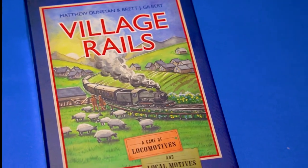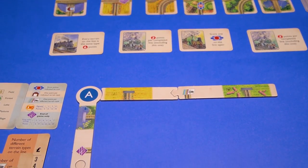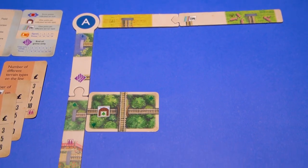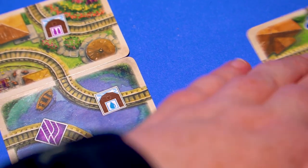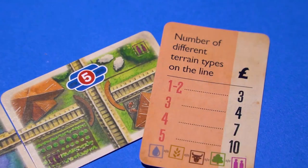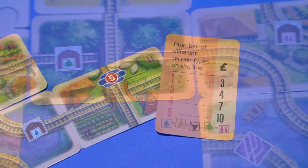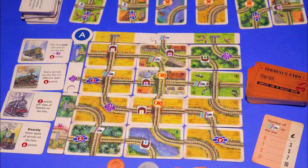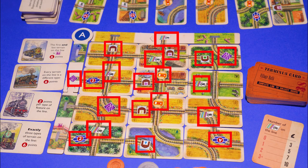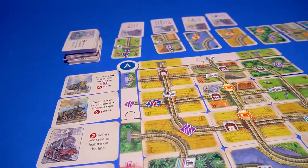In Village Rails, change is afoot and it's up to you to bring modern steam trains to the countryside. You create railroad tracks, connecting them up and completing your routes. To get cash you fulfil your tickets, and to get bonus victory points you can add trip cards. Plus there's lots of points to be had on your routes themselves. You've only got 12 spaces to fill to build the best rail network.